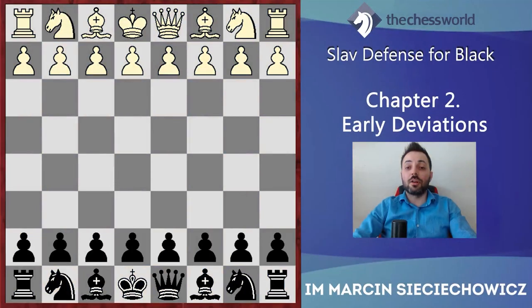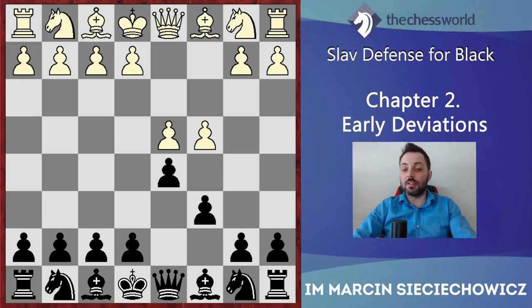Hello, in the second chapter of my course about Slav Defense. Today we are going to have a look at some early alternatives for white. Generally speaking they are not dangerous at all against our repertoire, but it is definitely worth knowing how to react on each of these rarely seen systems. So let's move on. d4, d5, c4, c6 — this is the starting point for today.